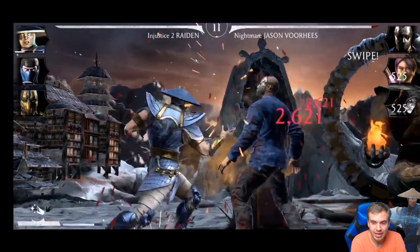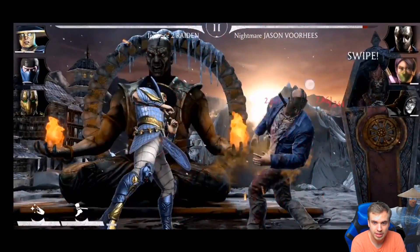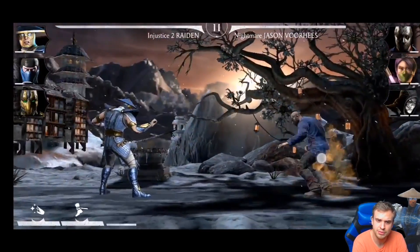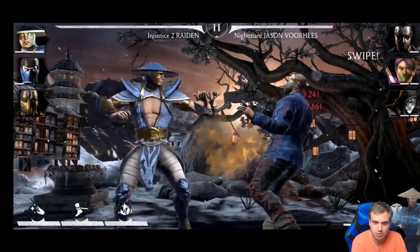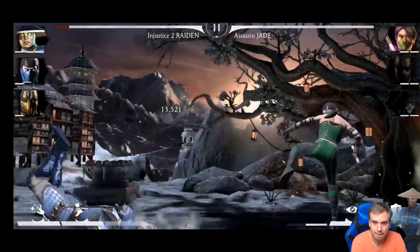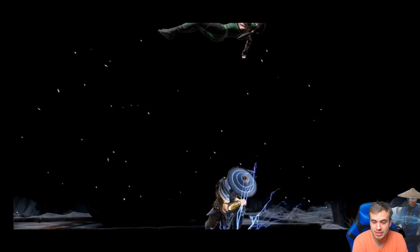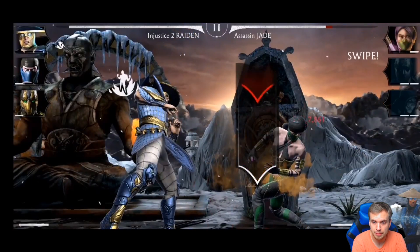Injustice Raiden starts power draining — he's trying to counteract their increased power generation with power drain. That's smart. I didn't try this strategy. Let's see how effective it is. Also damaging the entire team with Raiden — that's very useful. Injustice Raiden is actually very useful in the tower; I underestimated him a lot in the beginning. He's barely doing any damage but he's trying to get to X-ray to get that increased power generation and blast them with a lot of damage.